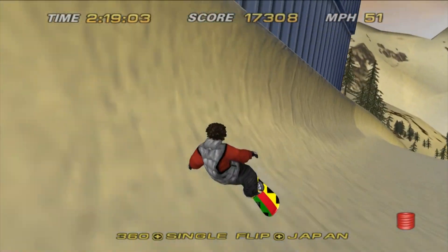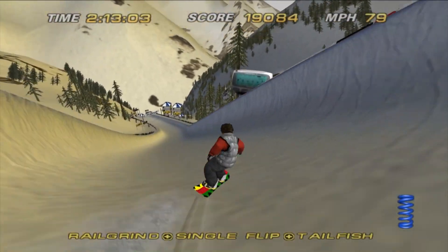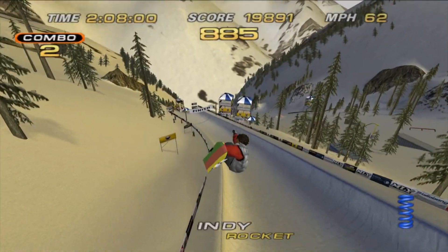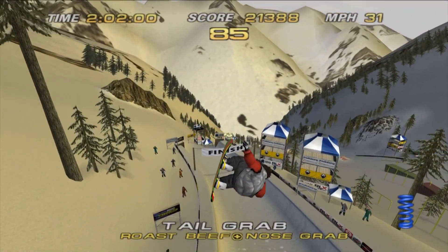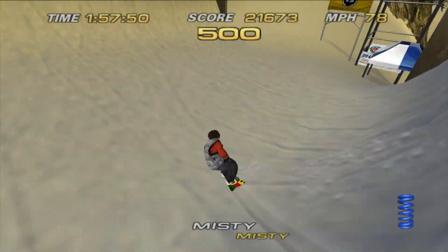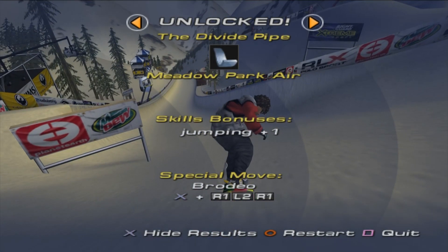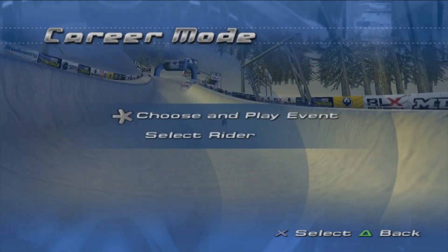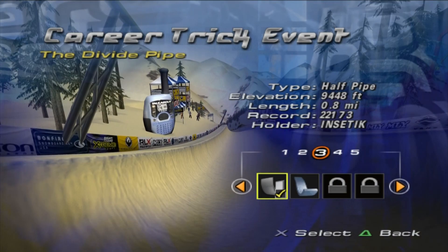It's not like SSX Tricky, where you have very similar button presses. In Tricky, your uber tricks are L1 square, L2 square, or R1 square — one shoulder button, square is constant, one shoulder button plus a tweak. Your character's signature move is two shoulder buttons plus a tweak. Here, you might have to hit L1, R1, L1 before a jump for a certain trick — before the jump, not during. You're doing X and then R1, L1, R1, or L2, R1, L1, L2.